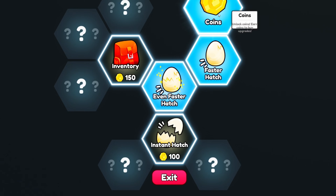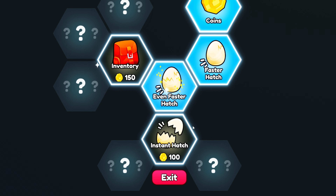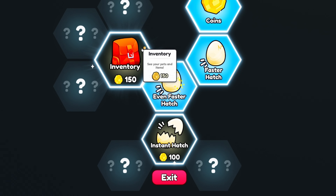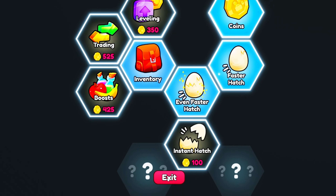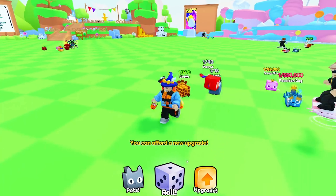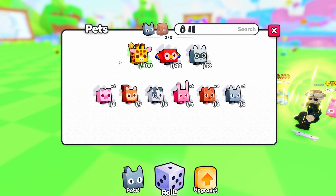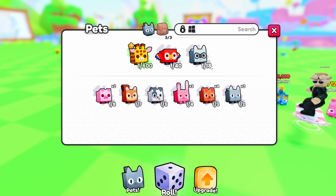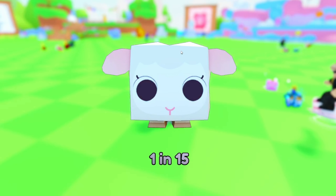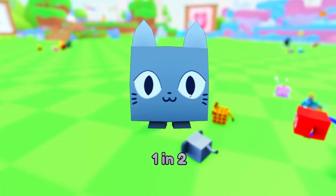This game is honestly really fun — I would actually play this. Let's unlock the instant hatch and check the inventory. Pets on the bottom is our inventory. There's a one in 600 giraffe — oh my god, I cannot believe we got that! I didn't even realize. Let's open more eggs — one in 45, elephant!